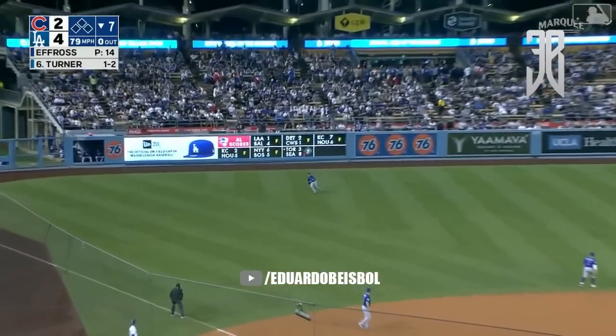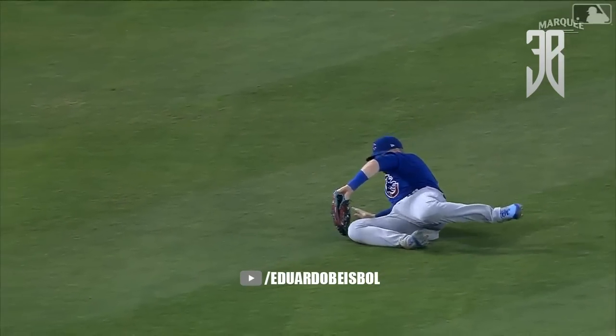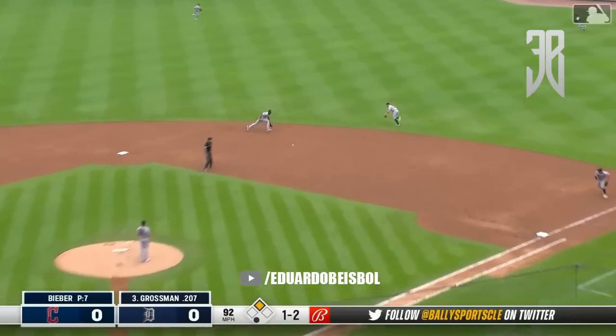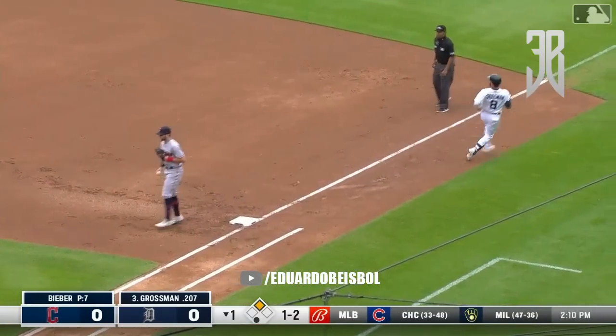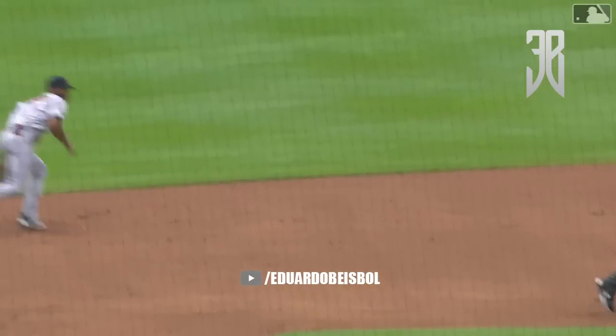Line drive to left field — half sliding, nice grab by Ian — continues to play good defense. The 1-2 — diving stop by Rosario, gets to his feet, throws him out! Two down — that saved a run. Nice play by Rosario.